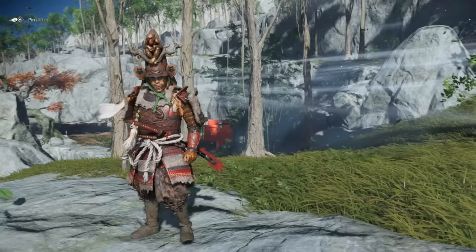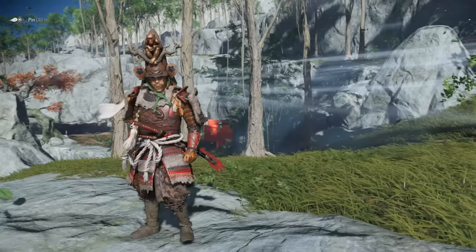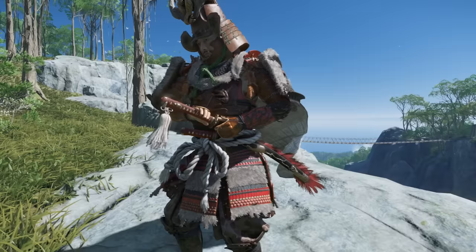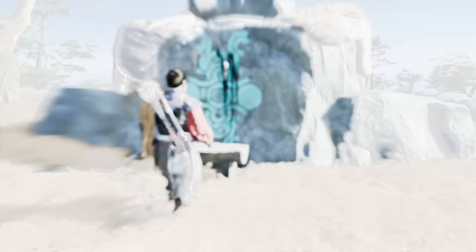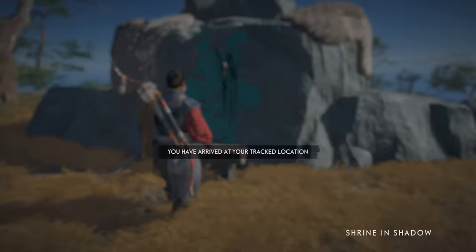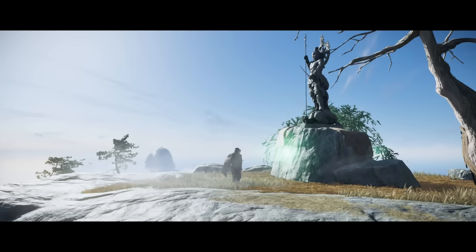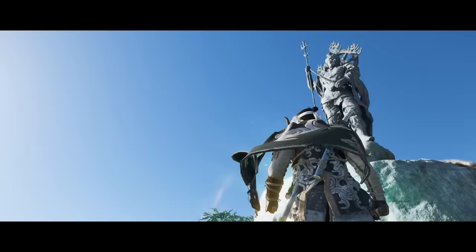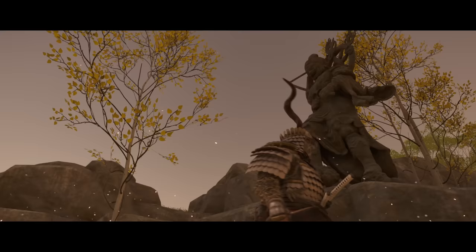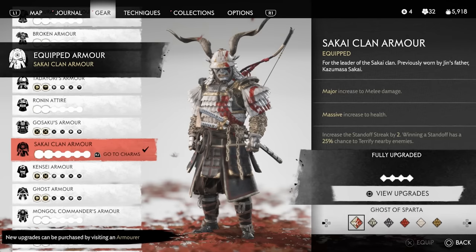Everything from this point on was already covered in yesterday's video, including the Crimson Victory dye for the Sarugami armor — the new armor set added in the Iki Island expansion. As I mentioned, it works really well with the Undying Rage sword kit that you also get for free from this same vendor after finishing the tournament. Now let's jump into the new secret armor sets. In the Iki Island expansion you can find several shrines that involve solving a riddle, and each one gives you an armor set that's also an easter egg to other PlayStation games, including God of War, Shadow of the Colossus, and Bloodborne.